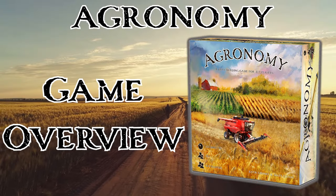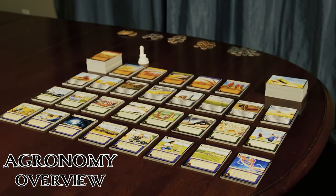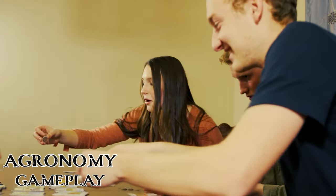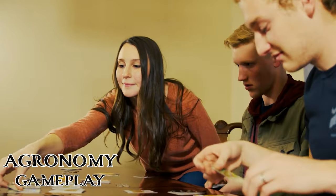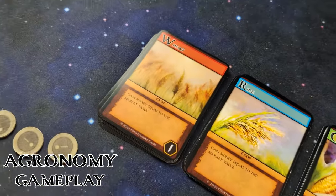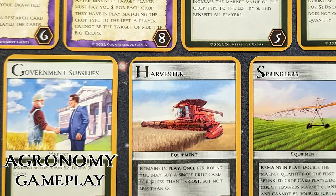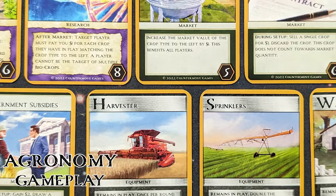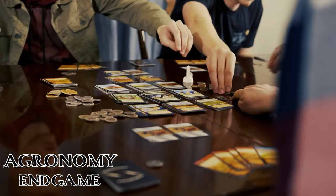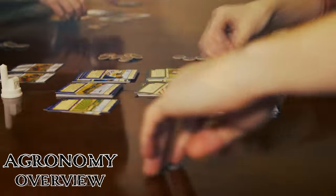Agronomy is a deck-building game that combines the reality of life on a farm with real-world economics. Every round, players take their turns simultaneously and reveal their hands to determine the market value of each crop. Investing in equipment cards will either increase the quantity of your crops or decrease the cost of purchasing additional crops. Market cards will directly affect the value of your crops and, in some cases, your opponents'. Research cards will either disrupt your opponent's gameplay or enhance your own. Each player has a common goal of being the first to reach 60 dollars, but every dollar spent takes you further away from that goal — so invest wisely.